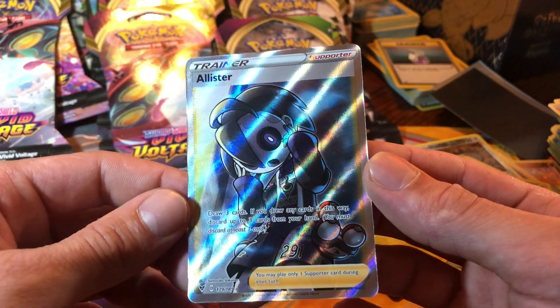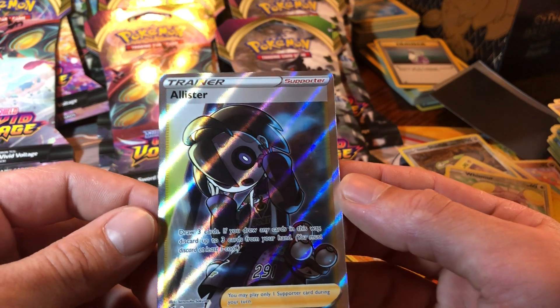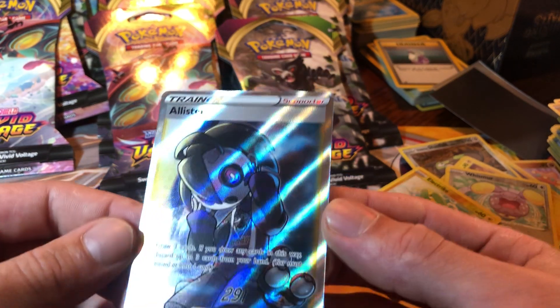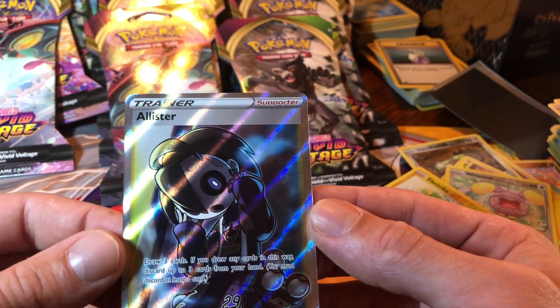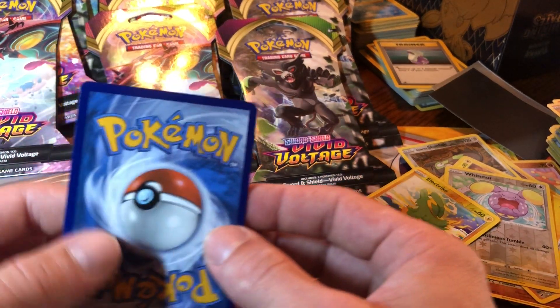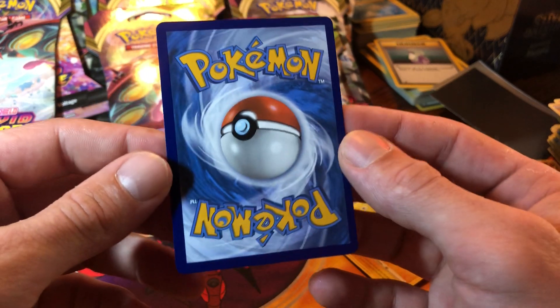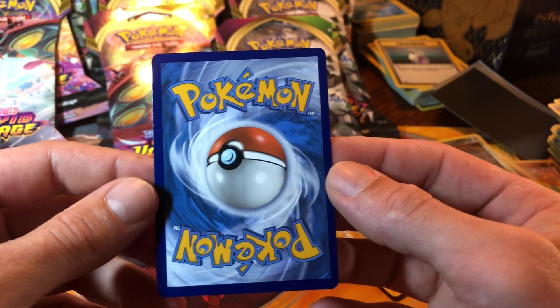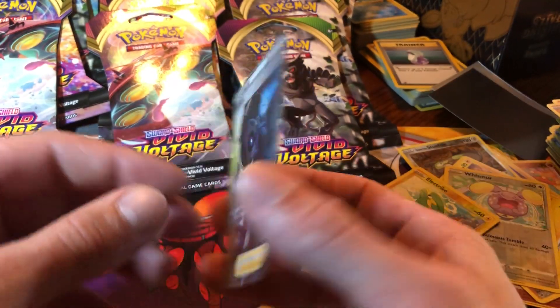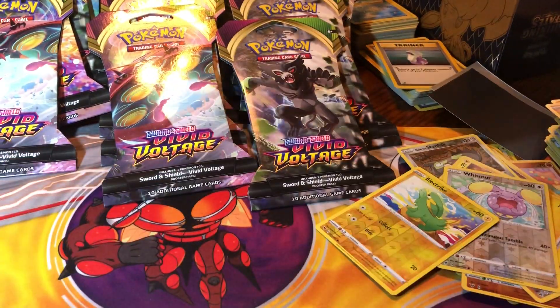I know we need that one - that is a pretty dope full art right there guys, good hit! I love that card, it's just sick. Let's check the back - back looks really good. No whitening, no nicks, centering is good. Full art Allister trainer - go ahead and sleeve that one, that has to go in the collection.